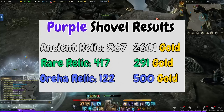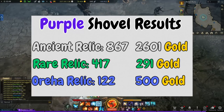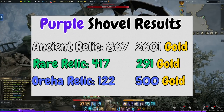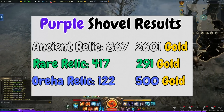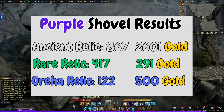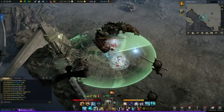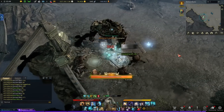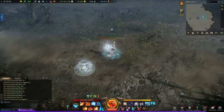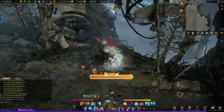For the purple or epic shovel results, I got 867 ancient relics, 417 rare relics, and 122 oreja relics. You can see I color-coded them — white materials, green materials, blue materials — and their gold values. I got 2,601 gold from the ancient relics, 291 gold from the rare relics, and 500 gold flat for the oreja relics. These prices were calculated at the time of recording, so don't really look at the gold values too hard — take the raw number of things I get and apply your own server's prices. Even if you're on NA West, the prices have changed, so apply the current prices on your server and region and extrapolate from the raw data I've collected.